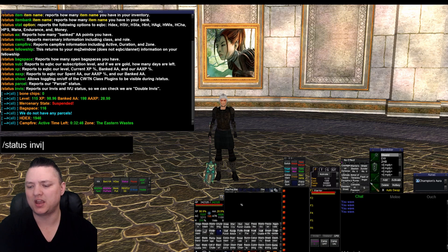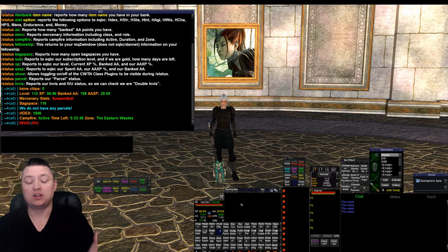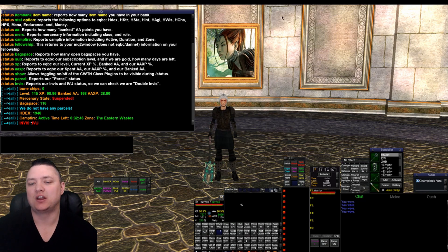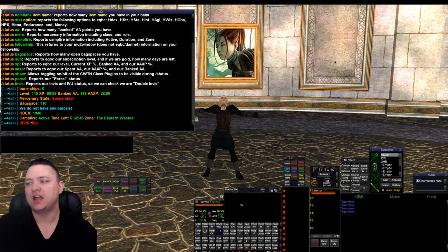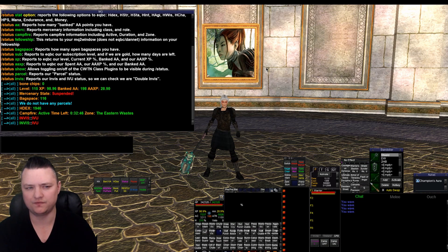We do status invis - this was a recent update. Invis is red and IVU is red, which means I don't have either one. If I throw a regular invis and did status invis, it's going to show invis is green and IVU is still red because I don't have IVU, but I do have regular invis.